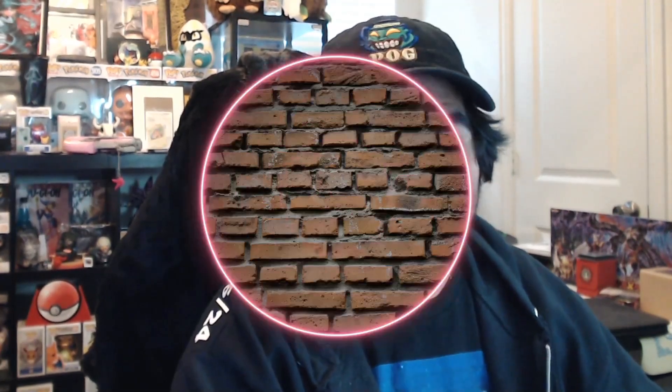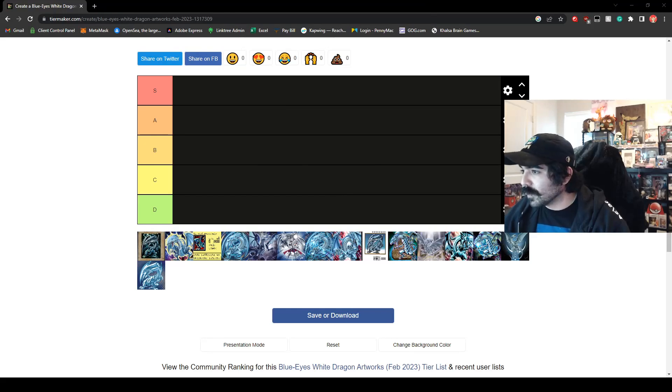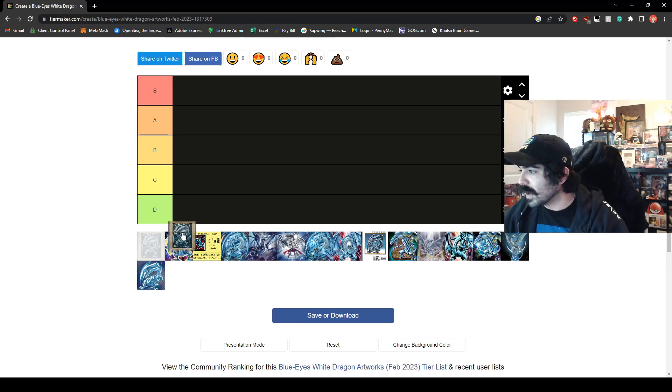We have S tier through D tier and you may or may not agree with some of these choices. So to start it off, we do have some of the older arts. We have the original Bandai Blue Eyes White Dragon. To me, I love it — it's S tier. It just brings out what the Blue Eyes was supposed to look like, and it has an overall original looking design and it's crisp.